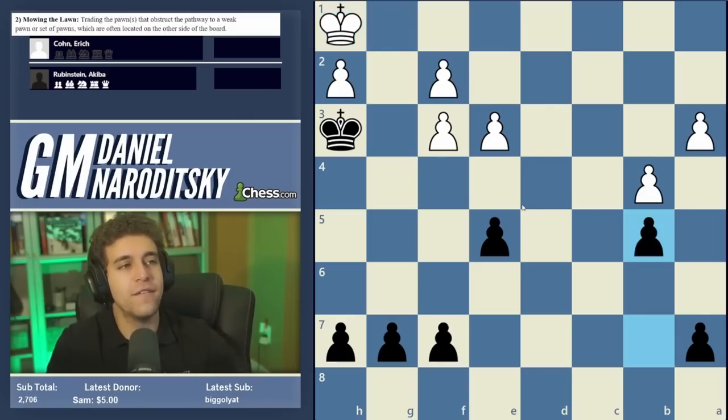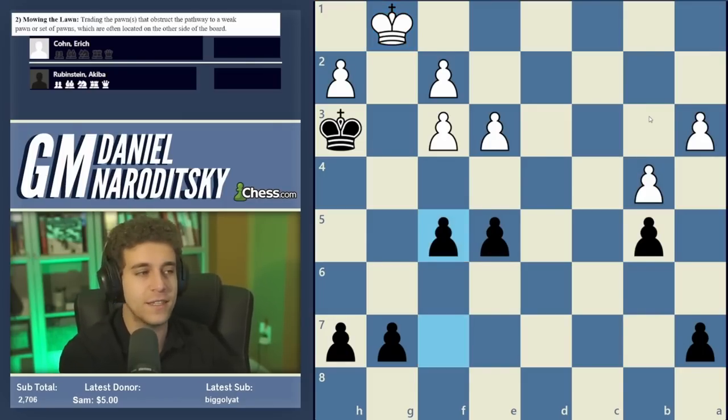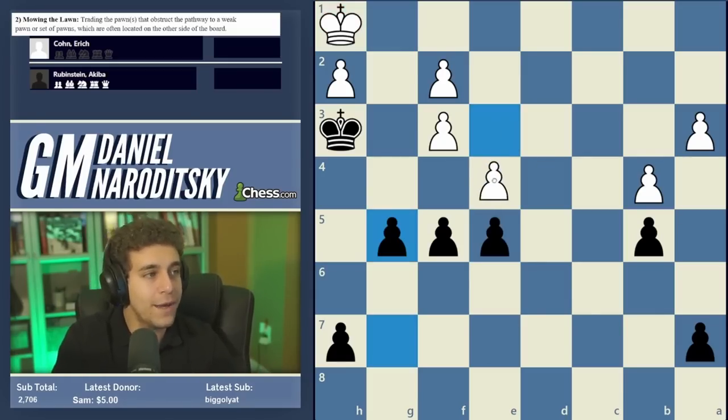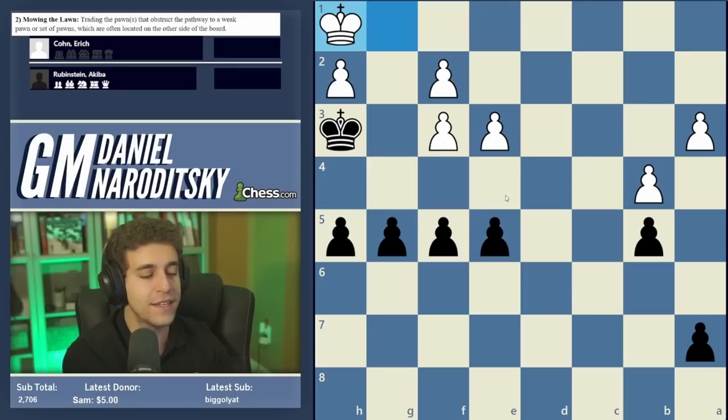Rubinstein then plays b5, deep-freezing white's queenside pawns and depriving white of a waiting move — which will come in handy later. Cohen has nothing to do but move his king back and forth. Rubinstein continues advancing: f5, then patiently g5. There's no rush to play e4 because if white plays e4, white is just doing black's work. Rubinstein brings all four pawns to the fifth rank, and only then begins the actual mowing process with g4.